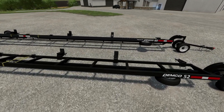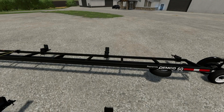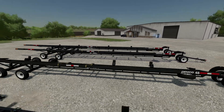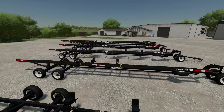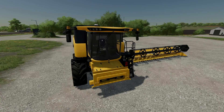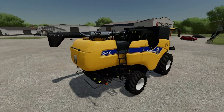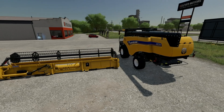And lastly, the 60-foot is good for 18.2 meters. That way, no matter what size header you have, you'll have a header trailer that fits perfectly for it. Now that we've got everything laid out, let's take a look at a couple of popular combine harvesters and some easy ways to use these trailers.